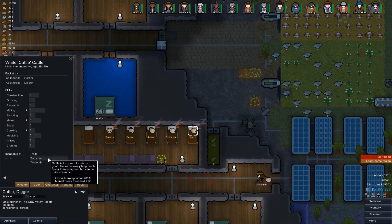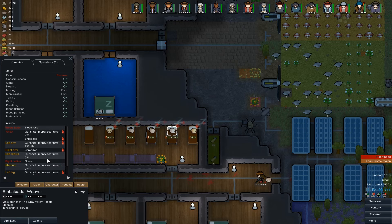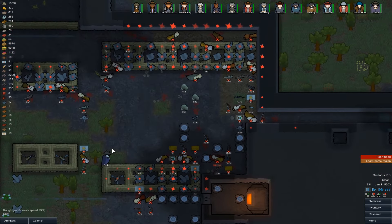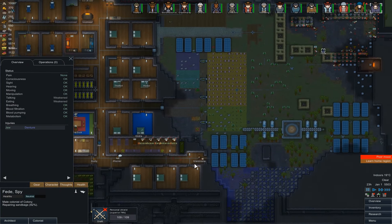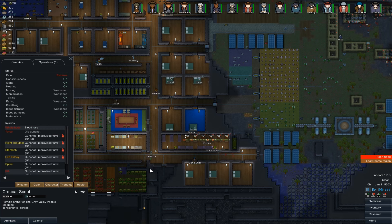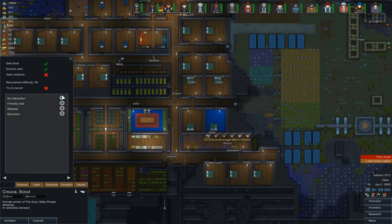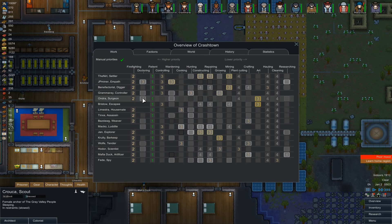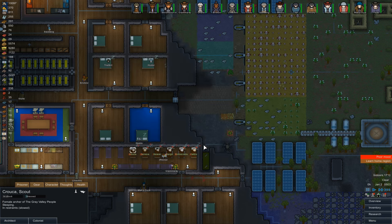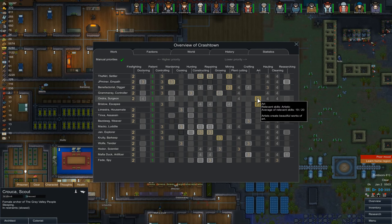Too smart teetotaler — too smart is the learning speed, so not too interesting. Everyone's missing like legs and stuff apparently. Person is absolutely shot to hell. We've got one more enclosed prisoner-marked bed. Grammaray's still hauling someone — we could still do with more beds down there for when this happens. Psychically dull pessimist slowpoke? Not really very interesting — we are just going to medicine, friendly chat. Get these guys in a position where they're ready to be released. Ondra's still on doctoring, which is kind of appropriate, though she's barely any better than Grammaray.